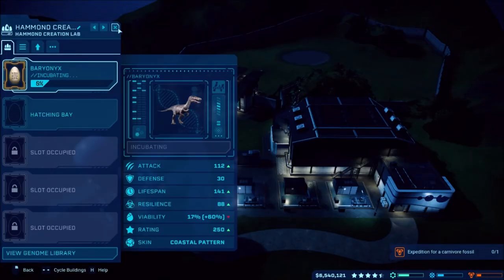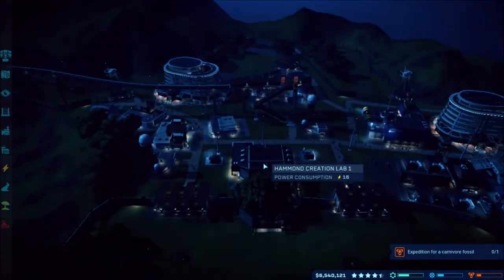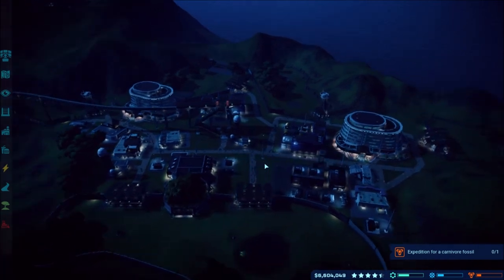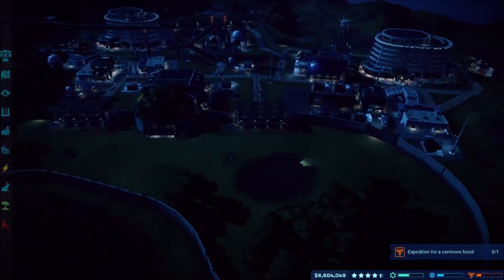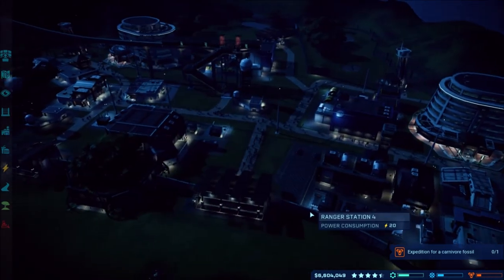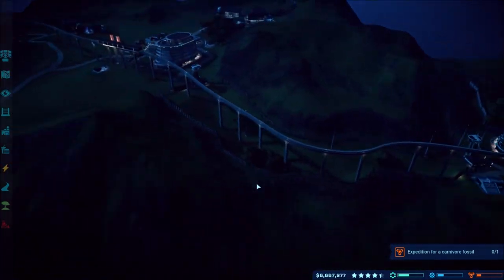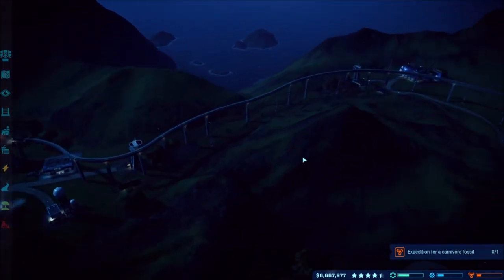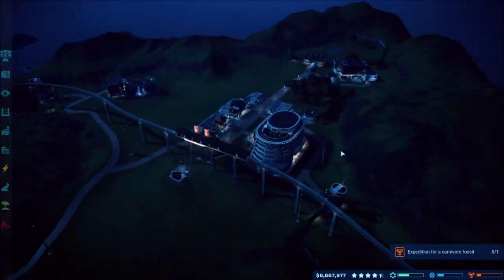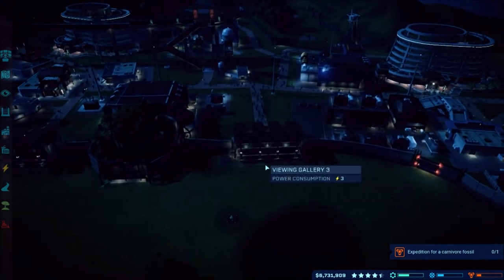Now I can finally incubate my other Baryonyx to put up here — I want two Baryonyx in this park if I can finally get that going. That's going to be it for this episode. I hope you enjoyed this episode of Jurassic World Evolution. Not too exciting — just incubating a bunch of dinos and sitting and waiting for all my money to gather up, which took forever. It's been probably two hours just doing this one video.